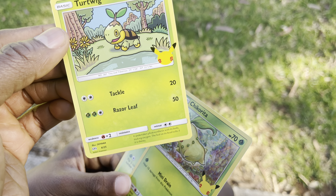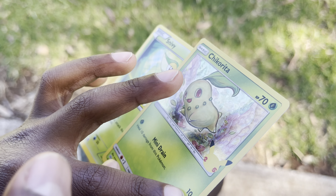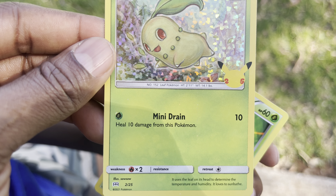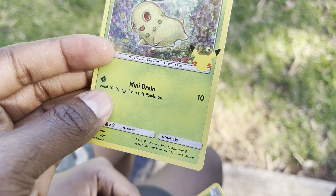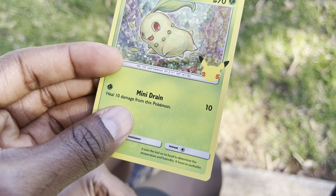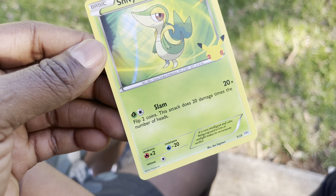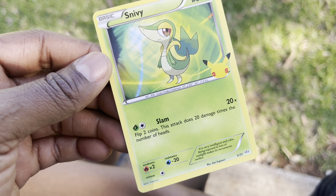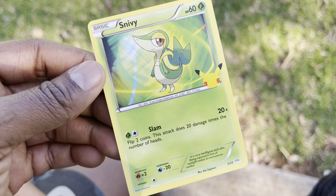It's got Tackle 20 and Razor Leaf 50. And this one only does 10. Yeah. No, it heals. It heals. See - heal 10 damage from this Pokémon. Sorry, that's a healer. Health 60. This one has the best - flip 2 coins. This one has the best amount of health.